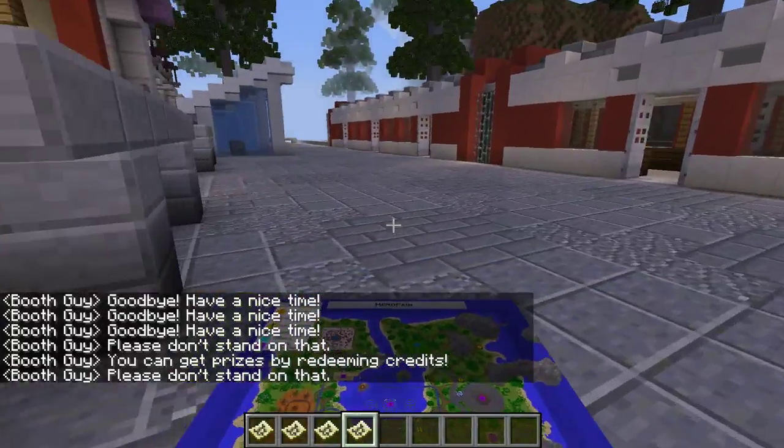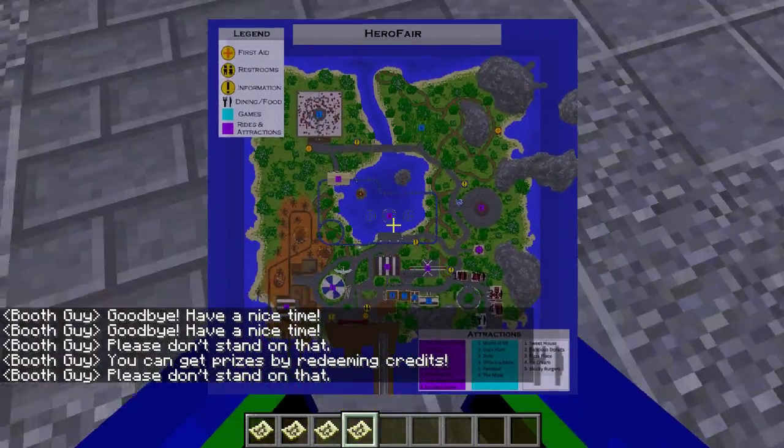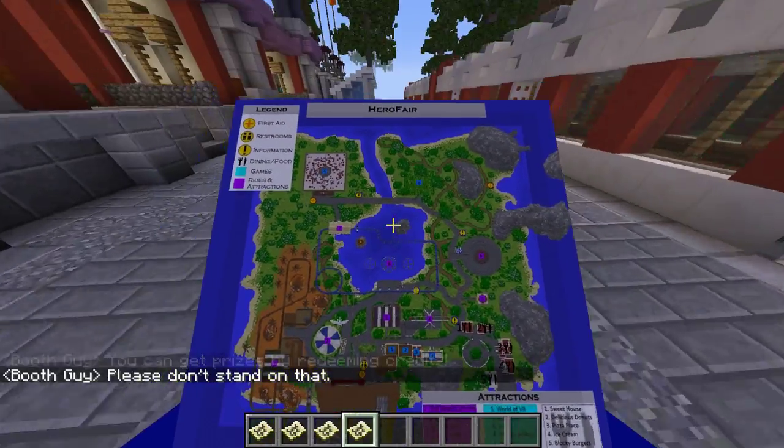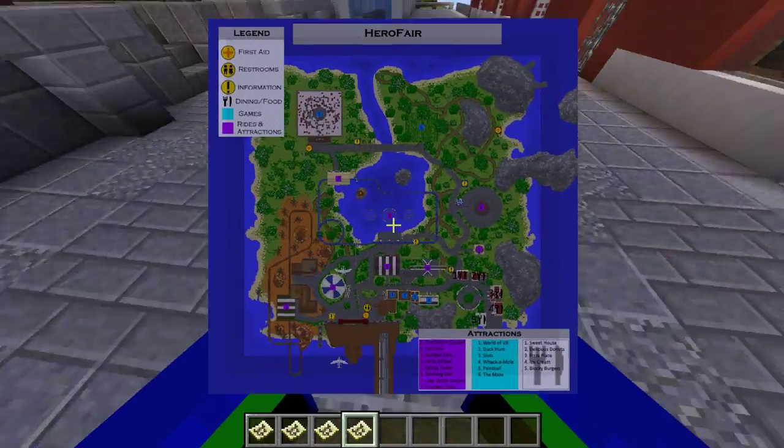Anyways, we're at the hero fair here, and basically what we're doing is getting some ideas for an amusement park. Please understand that you can get prizes by redeeming credits. I would love to do this, but this takes a lot of commands and I can't do that.